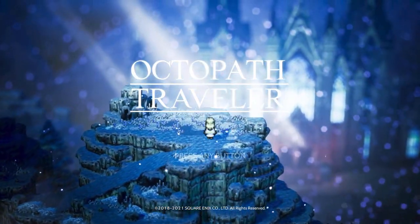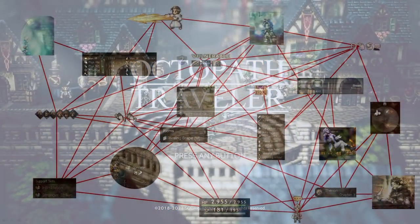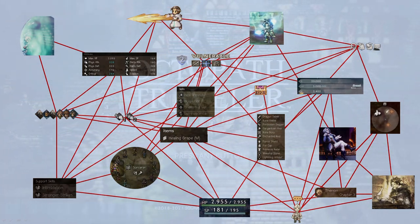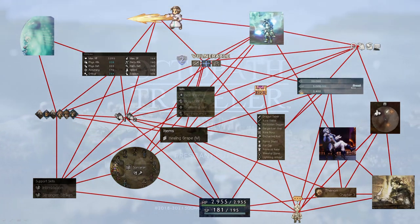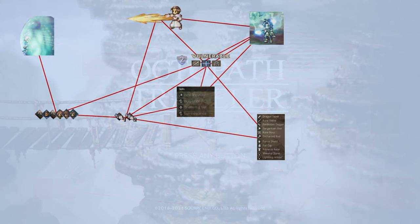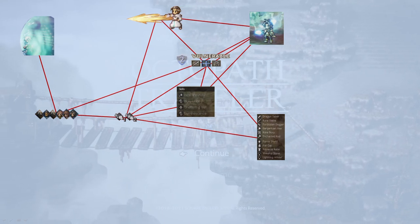Octopath Traveler's different systems are intertwined very densely, with every system complementing at least two other systems. We'll have a detailed look at how these interactions are implemented, starting off with the very core of the game, the combat system.